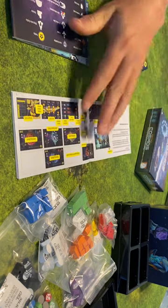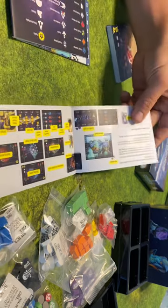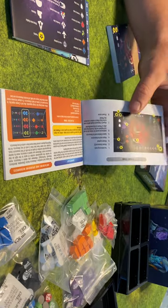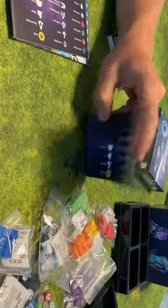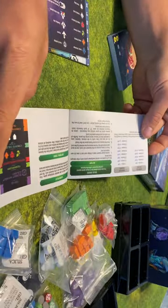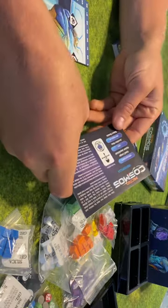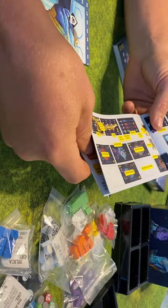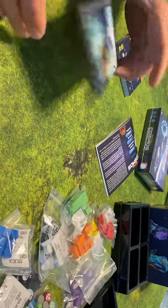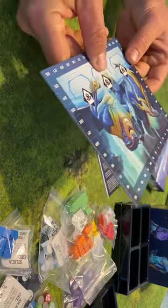That character right there actually looks like a Disney character — I can't put a name to it but he looks very familiar. Cool. A lot in the rulebook — that's okay, I'm sure it'll be fine. Part of it is the Autonoma — very interested in how that plays. One of the reasons I bought this game was because it has a solo mode. And I think that language is Polish — that's my guess. Close up, that guy looks nothing like the other character.